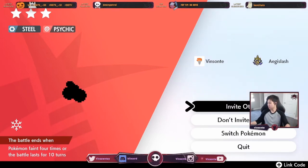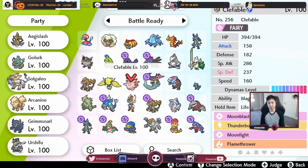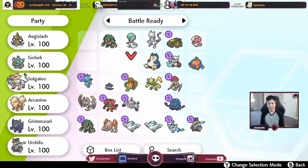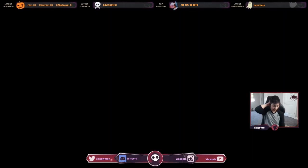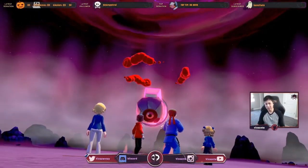You can also encounter Beldum here — the Beldum rate is about 25% for a 3-star, which is guaranteed standard ability as well. So we're going to go into this den right now. I'll bring a Pokémon with Trace so we can double-check the ability. We're not going to invite anyone.